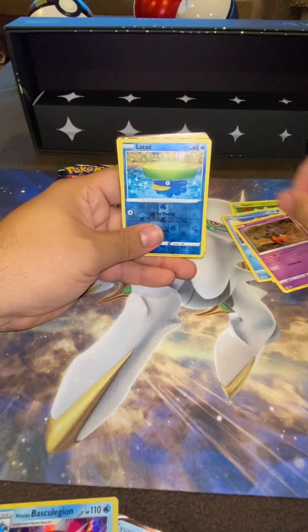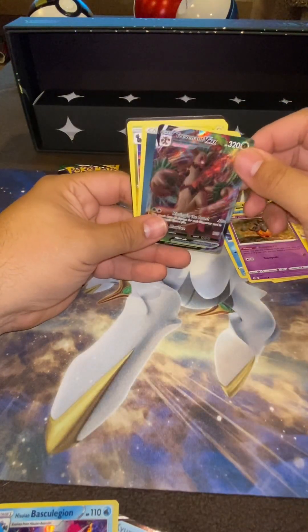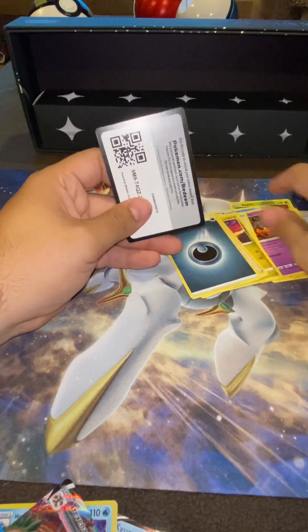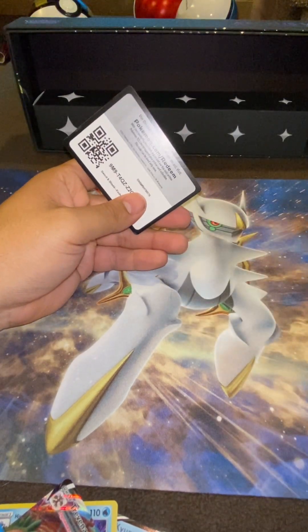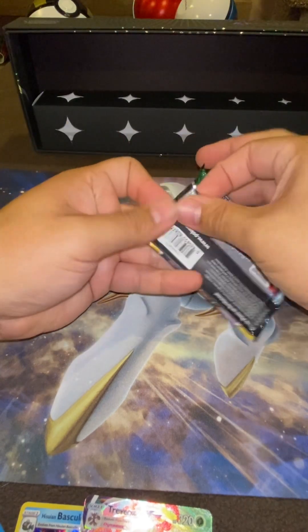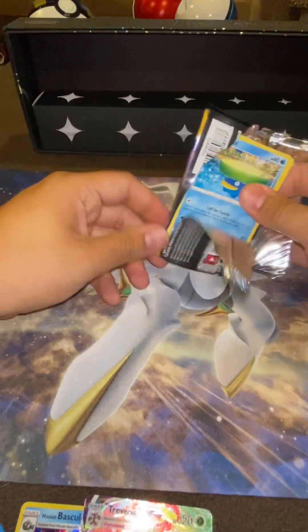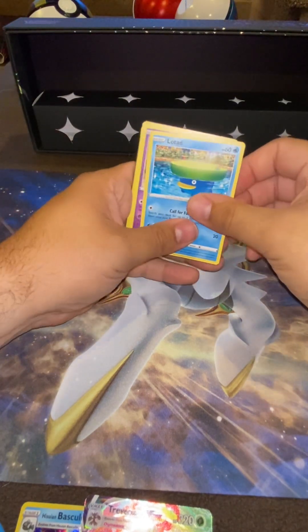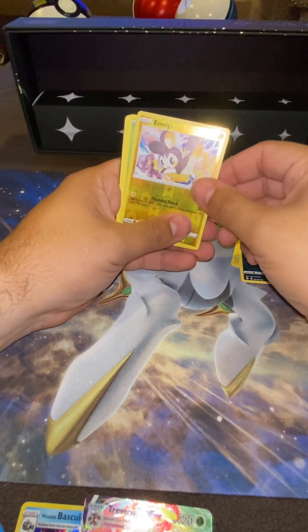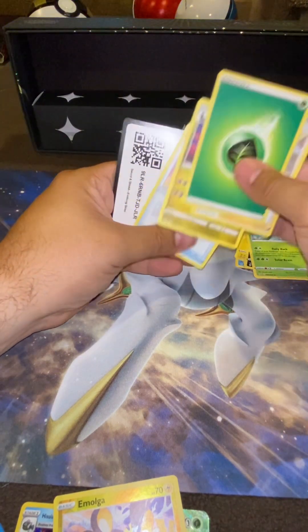Mulgara, Tentacool, the Lotad is the reverse — Trevenant V-Max. There's the code. I'll take any of the evolutions. Sarai, Emolga reverse, another Trevenant — non-holo this time — and the code. Alright, we didn't get much.